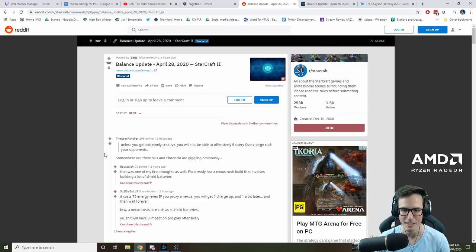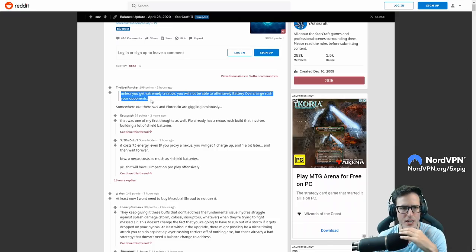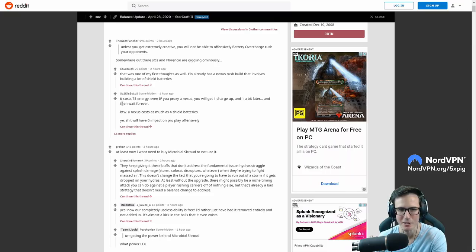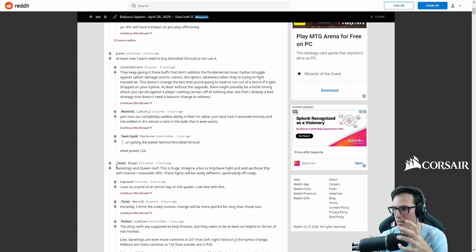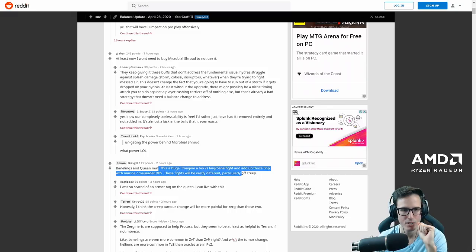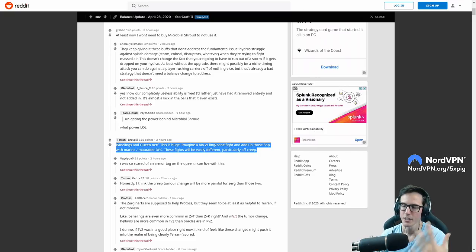Let's take a look at some community feedback. One comment reads: 'Baneling and queen nerf — this is huge. Imagine a bio versus bane fight and add up those five hit points with marine/marauder DPS. These fights are going to be vastly different, particularly off creep.' Absolutely — you combine the creep change with the five hit points on banelings and this could make some very big differences. I do worry a little bit about how Zerg will adapt.